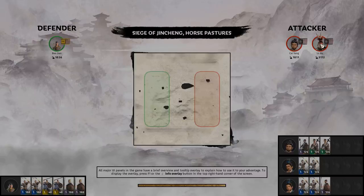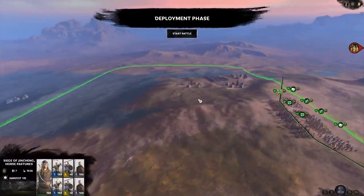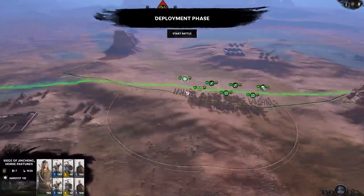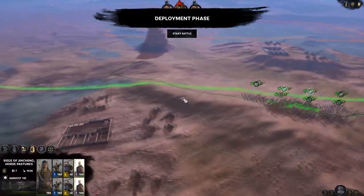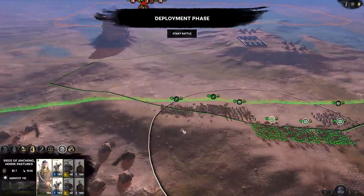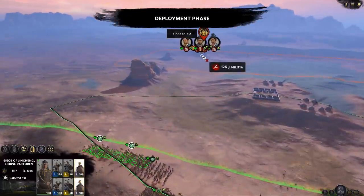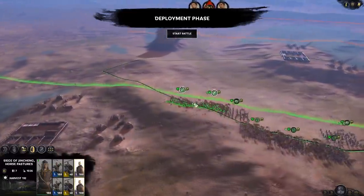Oh - this is an unwalled settlement, which means I'm not going to be able to defend it against Lu Bu. So that's kind of useless. Also, that probably means he's not going to go for the attack yet - no, he's waiting for his reinforcements. Okay, well that sucks. I'm not going to be able to do anything here essentially.